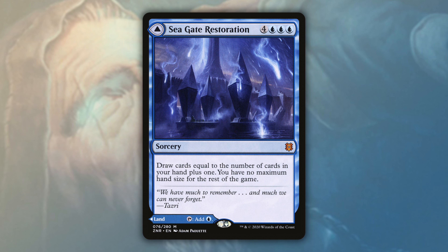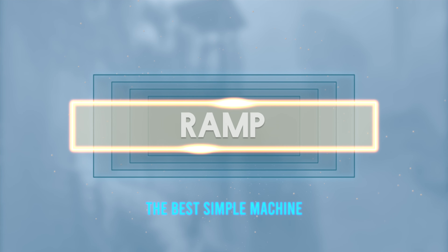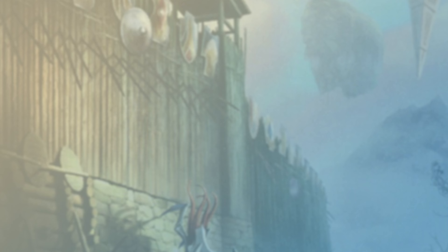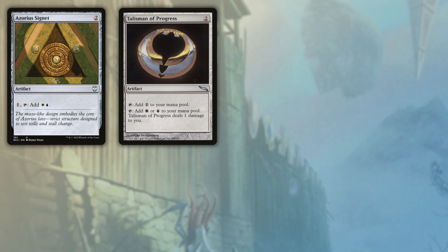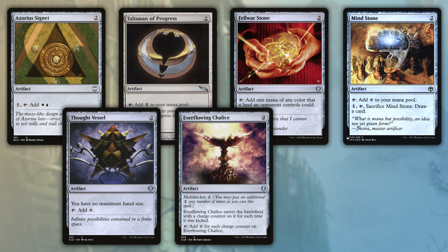Seagate Restoration probably wouldn't be here if it wasn't a flip card with a land on the other side, but the ability to make sure you hit your land drops and then later in the game double your hand size is really great. We start off easily enough with Sol Ring and Arcane Signet, then continue with pretty standard fare in Azorius Signet, Talisman of Progress, Fellwar Stone, Mind Stone, Thought Vessel, Everflowing Chalice, and just for funsies, Smothering Tithe.